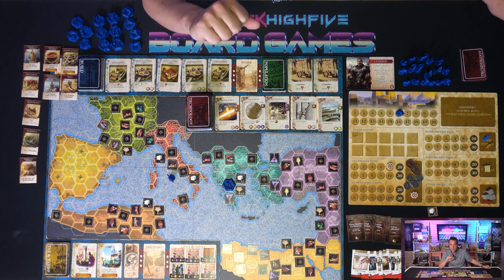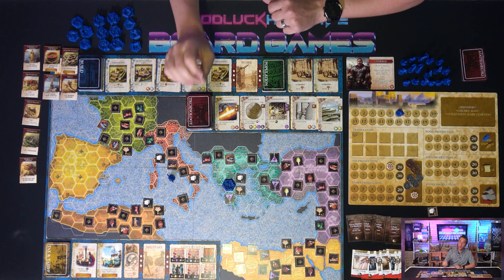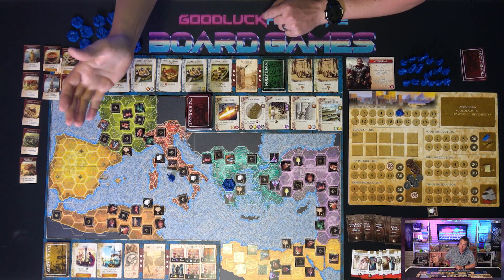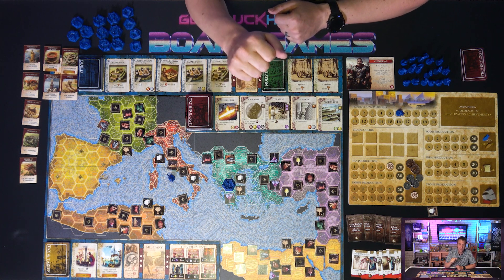This scoring happens three times total. Once the third Empire scoring card is revealed, you finish the current round and then play one more round. When that round ends, each player scores points for all the cities, towns, wonders, and other various point-scorers you've accumulated throughout the ages. Highest score at the end wins.